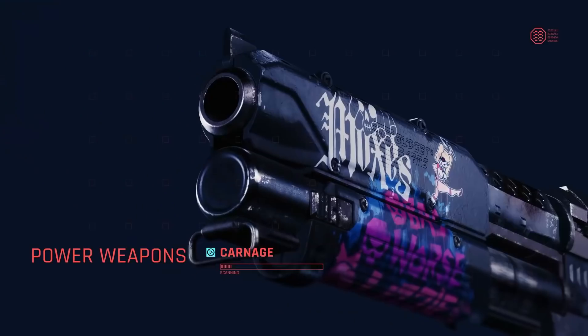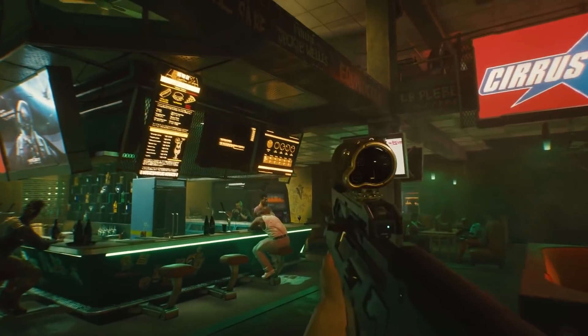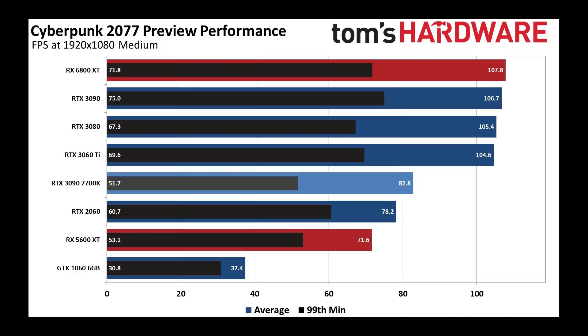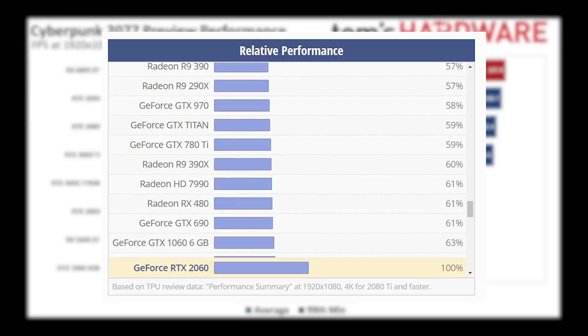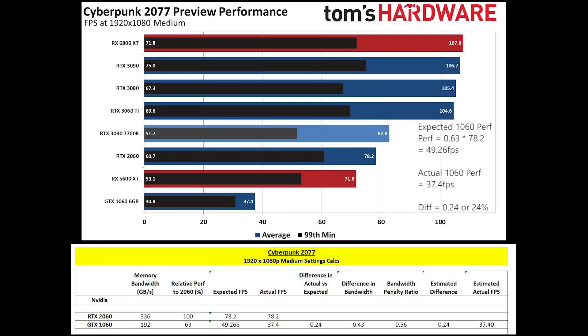My analysis is mostly for cards with less memory bandwidth than the 2060. Looking at the 1080p medium settings chart, I noticed something curious: the RTX 2060 renders at 78.2 fps, but the 1060 is only 37.4 fps. According to TechPowerUp, the 1060's relative performance is 63% of the 2060, so we should expect around 49.2 fps — something is holding it back. My analysis is based on speculation; it could be driver issues, newer cards having features older cards lack, or different architectures.